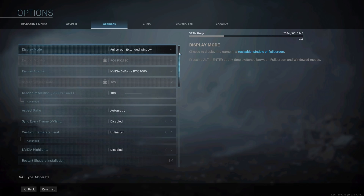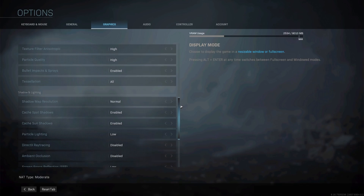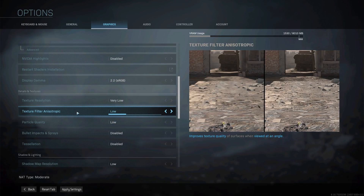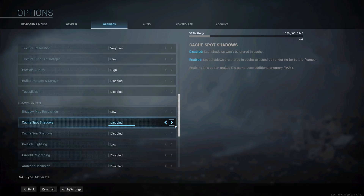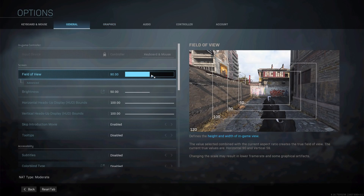In summary, use these settings if you're looking for the best performance while still enjoying the stunning graphics of Modern Warfare. If you want absolute best performance no matter what, disable everything in the settings except for particle quality, cache spot shadows, and cache sun shadows. Additionally, don't forget to set a high field of view as this will result in even higher performance.